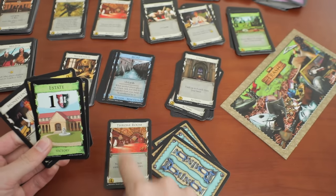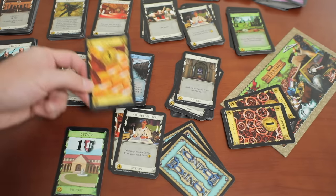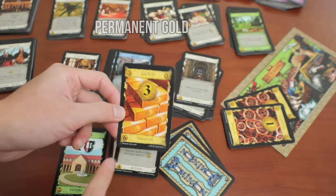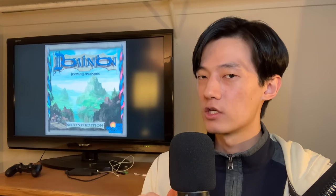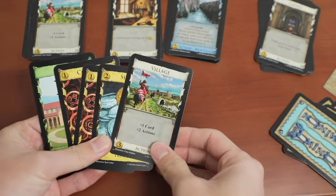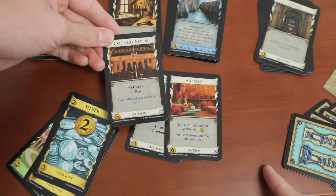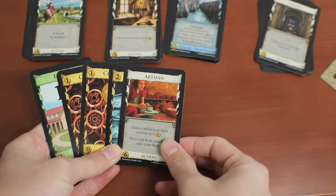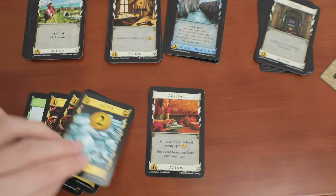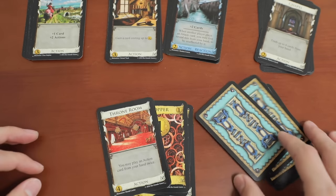How about a Throne Room doubling the effect of a Moneylender, letting you trash two worthless cards in your hand permanently and getting a ton of spending power so you can buy a gold? Or Village into literally anything, because it just draws while giving you extra actions. 2nd Edition introduces some really cool cards too, like the crazy Artisan, which lets you take any card worth up to five from the supply and put it in your hand to use right away. Combine a Village with an Artisan and you can take a new action from the supply directly to your hand, then immediately play it. Or just get a Silver with Artisan to start buying stronger stuff, or put a strong action card on top of your deck so you guarantee drawing it for your next hand.